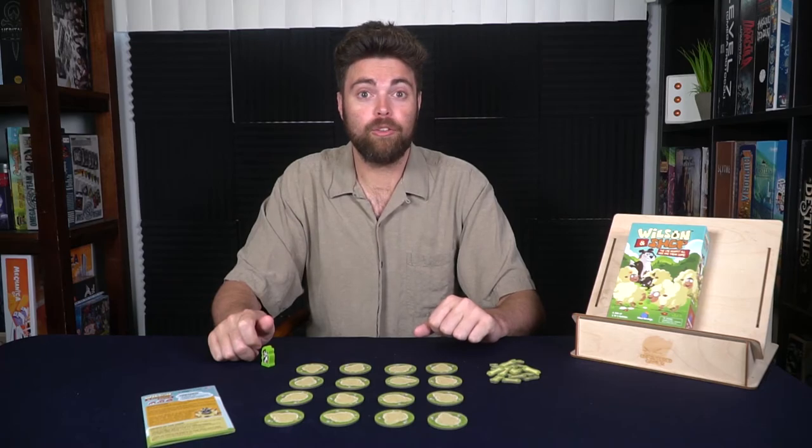This is basically all you get in the game, but what comes in the box for what you need to do is perfect. It gives you even extra little tokens you probably won't need throughout the entire game. I highly enjoy this game, but it's only going to pop out for specific game nights, and most likely I'll end up giving this away to a family I know that has kids who would enjoy it more. But don't get me wrong — this is a great game, and I strongly suggest it for those of you who even remotely think it might work for you. Wilson and Shep by Blue Orange Games — a solid, fun family title. Thank you for watching another Unfiltered Gamer board game review.